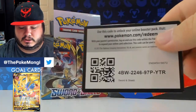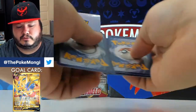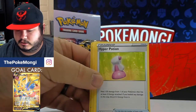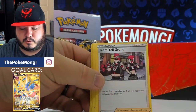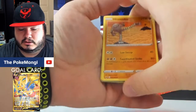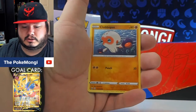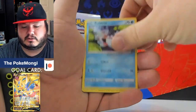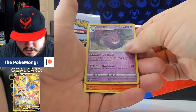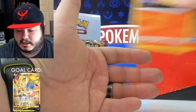All right, there's a code card. We got leaf energy, hyper potion, Team Yell Grunt, Hitmonlee, Blipbug, Ryhorn, Clobbopus, Goldeen, Roselia — oh, Gengar reverse holo! I believe that's a reverse rare too, that's awesome — and Ninetales.